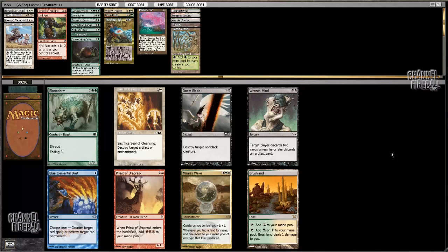Ooh, Mirari's Wake. Blastoderm. Brushland is not in the picture — it's between Wake and Blastoderm. I'm gonna take Mirari's Wake and hope that I can get more things to use all of this big mana that I'm getting.